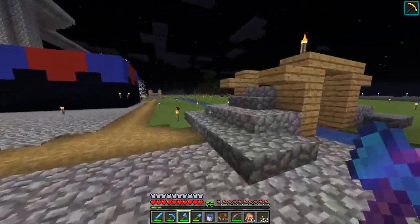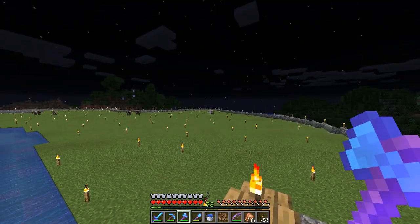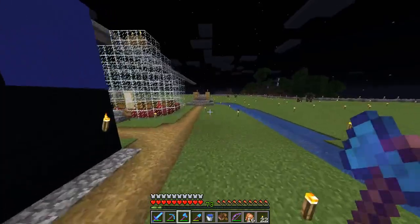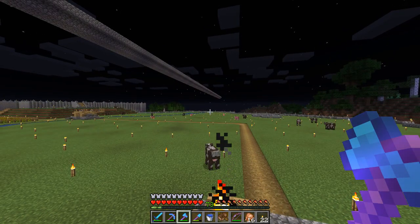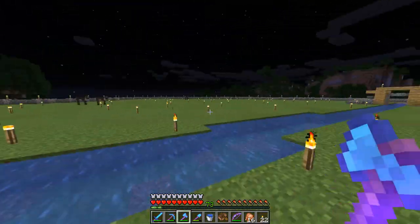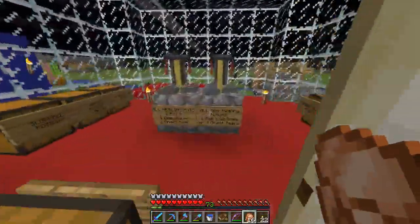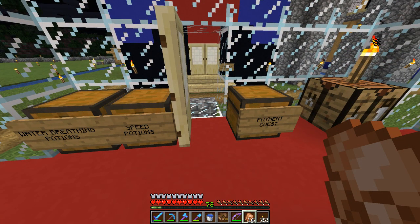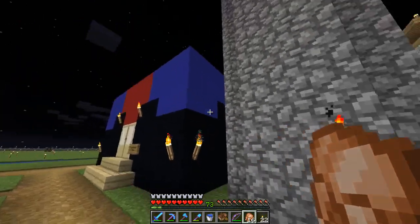This entire area was done in three or four phases: first was the cobblestone area, second expanded to the far reach, third expanded out further, and the last expansion was over to that wall. Over here is my potion shop — you can tell by the nether wart and the bottle shape. It's got brewing stands, made potions, and doesn't carry supplies since those are in other stores.